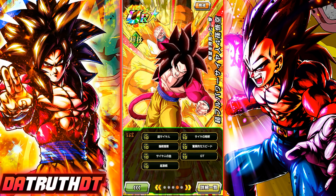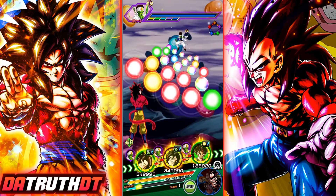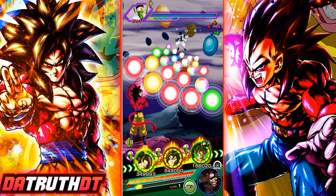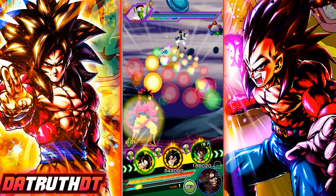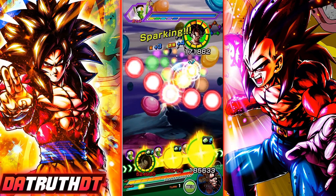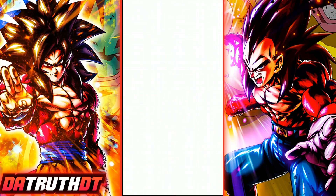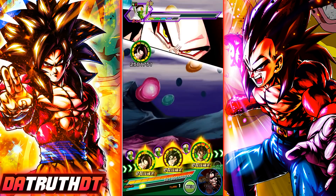GT is a huge thing for Dokkan right now, so doing level 10 link videos for these GT characters feels very fitting. We have this unit linked up with Super Saiyan 4 Vegeto, who is giving a Grade 8 Power category support type buff. His defense is a little lower — 88k is his max defense, which is pretty bad — but his damage is actually going to be very good for how old he is. Three million right away, that's not bad.